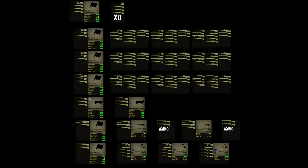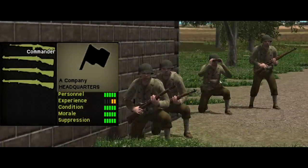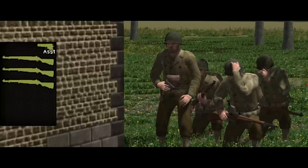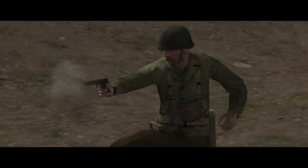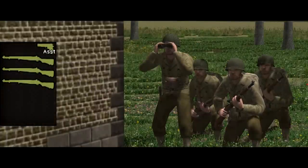That's the rifle platoon. There are three of these in a company, led by a company HQ and backed up by a weapons platoon. The company HQ consists of four men led by a captain — he carries a carbine, everyone else carries M1 Garands, and one soldier also carries a radio. This HQ team is backed up by an XO team; the XO himself is a lieutenant armed only with a pistol — a Colt M1911 firing .45 calibre from a seven-round magazine — and if the XO actually has to use it, something has gone dramatically wrong. The other three men in the XO team all have Garands.